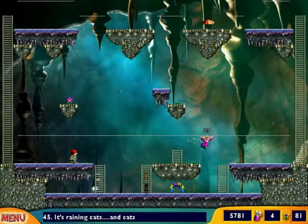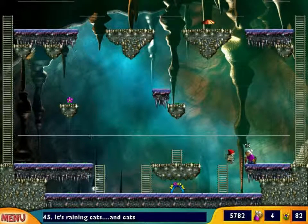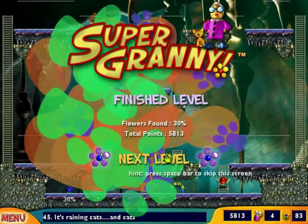Got everything. Go down to the meow-go. I think that gnome is gonna be an annoyance, so I'm just gonna get rid of him. Goodbye. Now into the meow-go. And there's the exit flower. Nice. Okay, that was a fun level. I'm liking this world already.